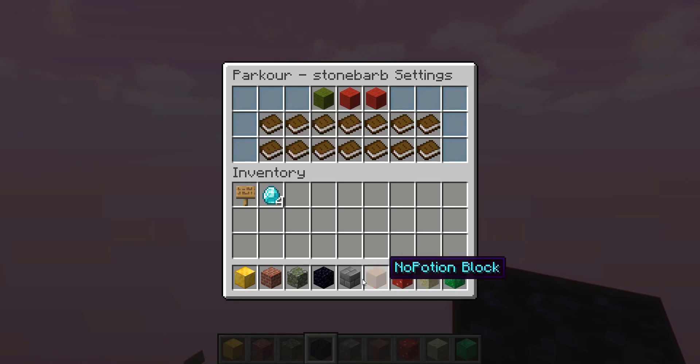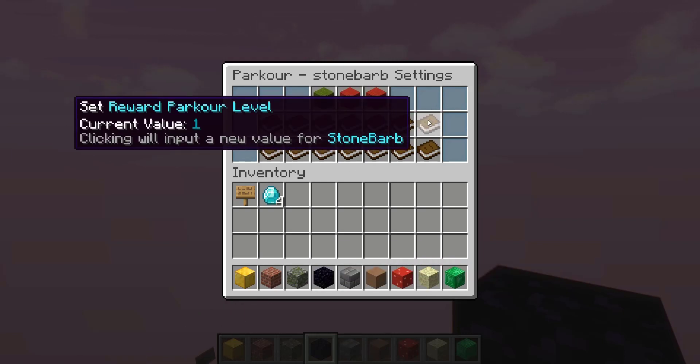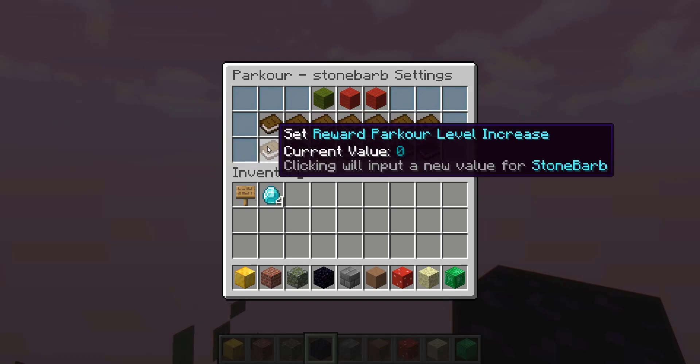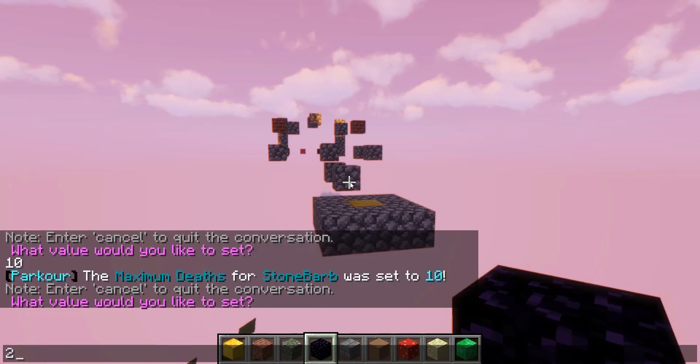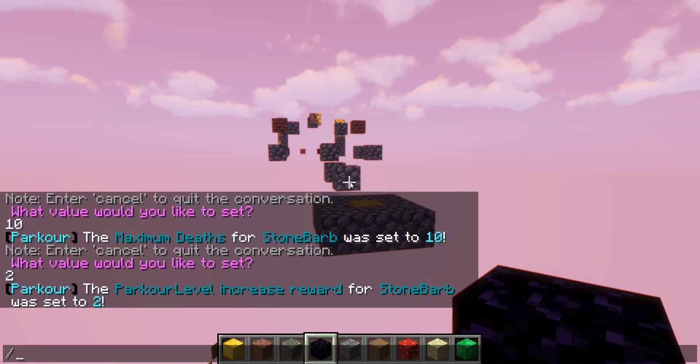You can set the parkour kit, which is completely configurable. You can also set the parkour reward level — the current value is 1, so completing the course sets your parkour level to 1. What I like even more is the level increase setting, where completing the course increases your parkour level by 2, which I think is really cool.